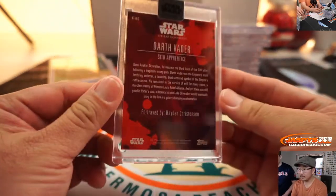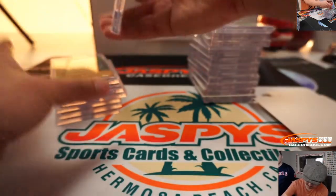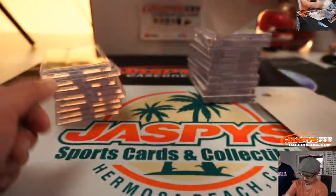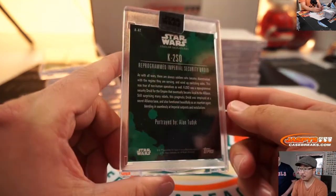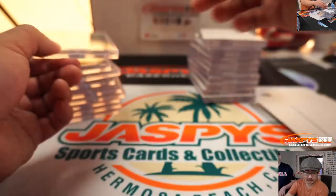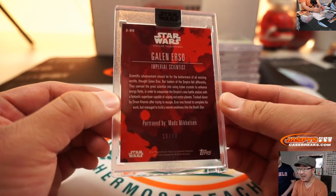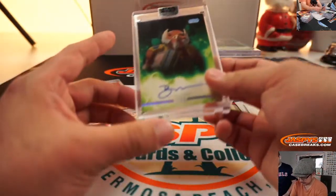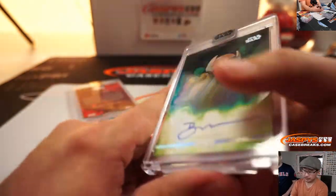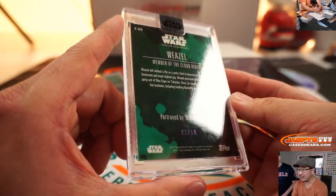Darth Vader — Hayden Christensen, Sith Apprentice, 8 out of 25. Bodhi Rook, a pilot — 4 out of 40. K-2SO — Alan Tudyk, 10 out of 20. Galen Erso — Mads Mikkelsen, who was also in a James Bond movie, 10 out of 40. This is the show I haven't seen yet — Orca. Bobby Moynihan, 20 out of 40 from SNL. Star Wars Resistance animated series. Weasel — Warwick Davis, 8 out of 10.